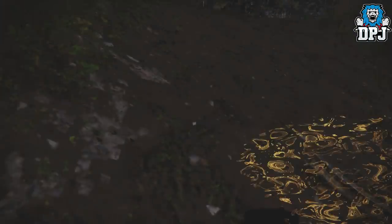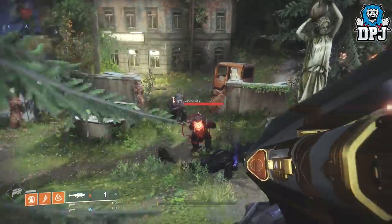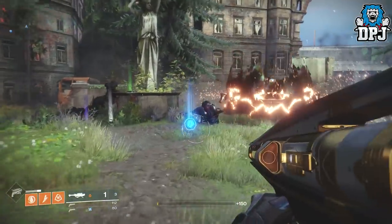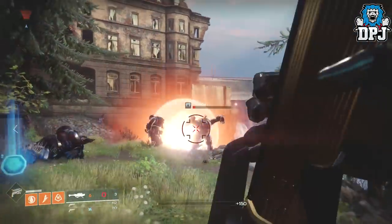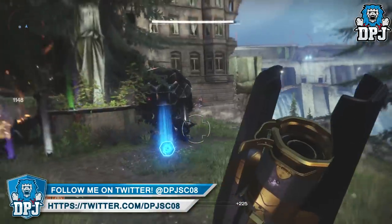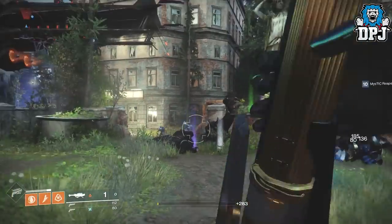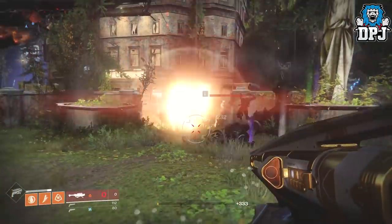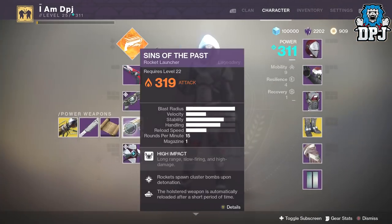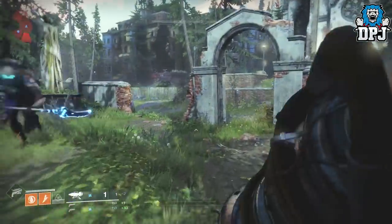What you do is start off using the Wardcliff Coil. Once you get down to a single rocket, simply switch to another rocket launcher — I'd suggest the Leviathan Raid rocket launcher as it's amazing, but you can use any rocket launcher. This also works with any other heavy weapon, except you can't switch to another Wardcliff. If you've got a full clip, empty it leaving one rocket left in the Wardcliff Coil, then switch to another heavy and you'll have a full clip. If your Wardcliff is empty, simply pick up one heavy ammo pack before switching to that other heavy weapon.